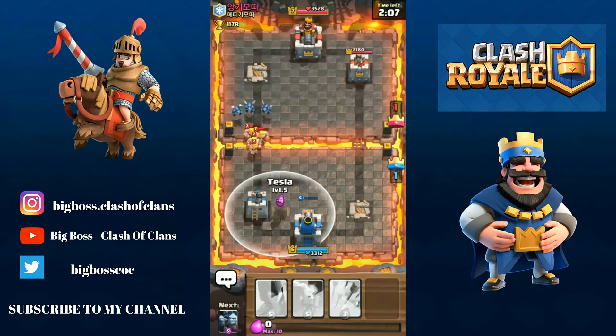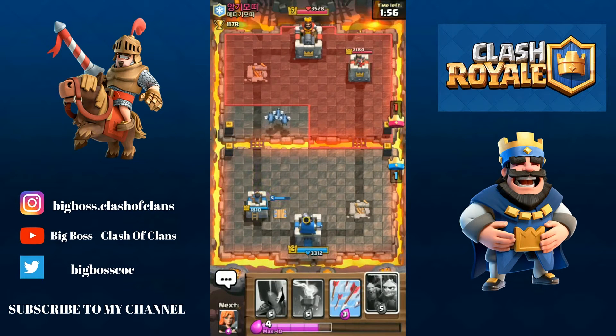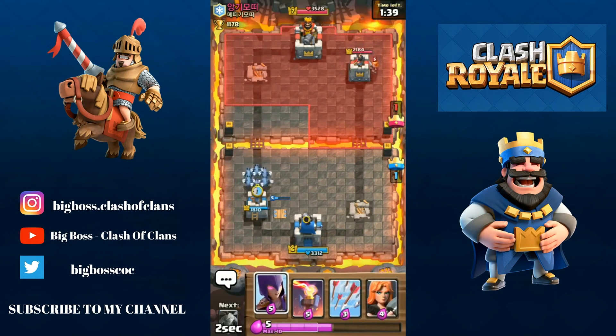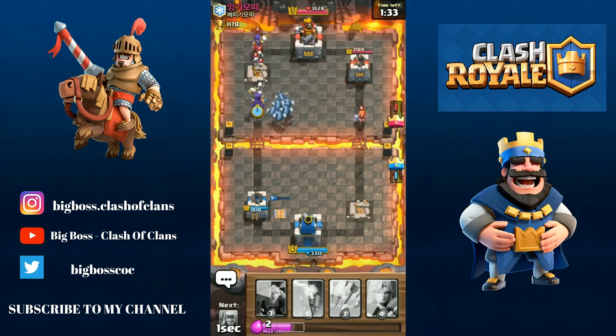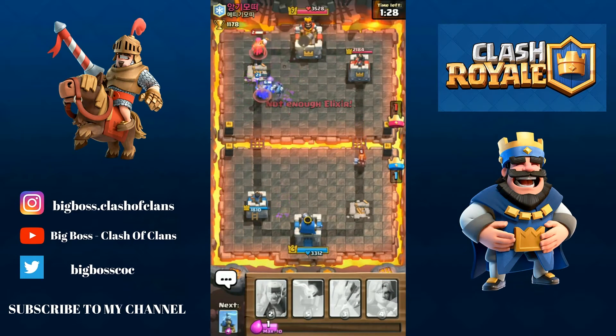I'm really not gonna defend. Another Tesla. I will be putting a Witch next to it. I'll be saving elixir to tank before I put all the combos out guys. The combos will be Minions plus Minion Horde plus Witch, so hopefully this will turn out well. Minion Horde right over here, a Witch, and some more Minions. The Minions died right over there because of the Arrows.